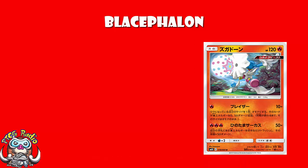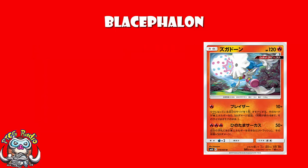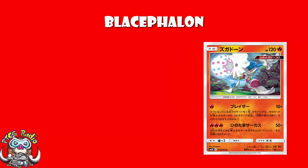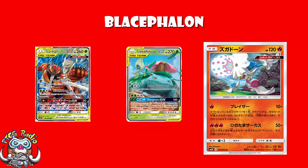Starting with the basics: 120 HP, which is actually kind of annoying, because that means the non-GX Buzzwole and Zoroark — 120 is a lot worse than 130. That makes us a little bit sad. Retreat cost of 2 is a little bit rubbish. Weakness to Water is fine. Articuno is seeing play in a whole bunch of Water decks and that's going to one-hit KO. But being a Fire Pokémon is awesome — you're hitting Weakness on Celebi and Venusaur.